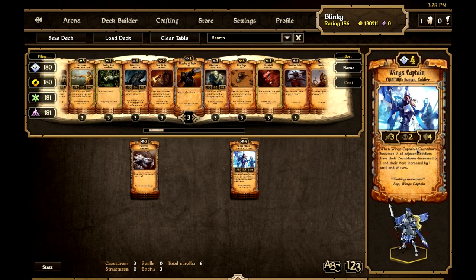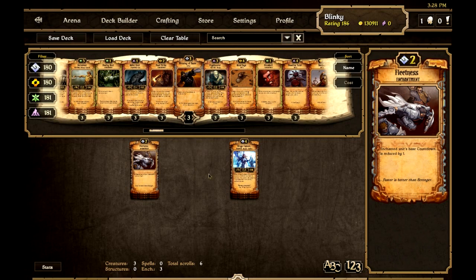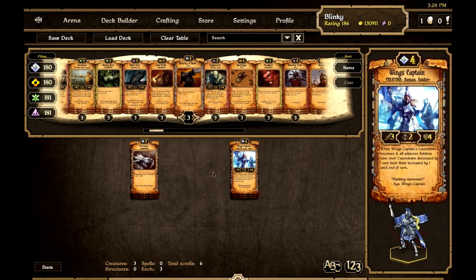I don't really see anything being better than this in the meta — it is just seriously amazingly good. The scroll that works well with it is Fleetness, which is also a new scroll. An enchanted unit's base countdown is reduced by one. So we're aiming to put this on Wings Captain, giving it a countdown of one. Each turn it will go off, making everything around it countdown go down as well, so everything's attacking each turn. That's the main aim of the deck.